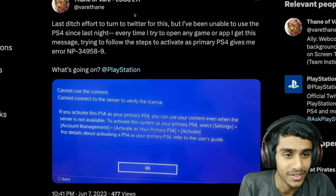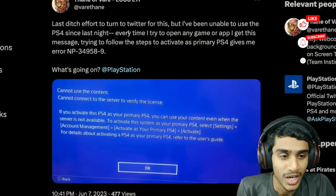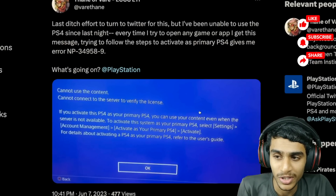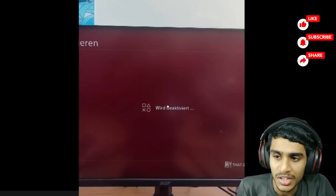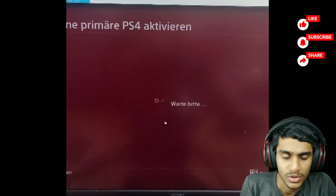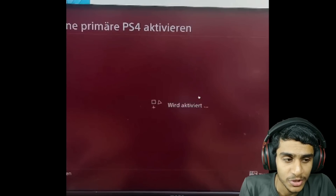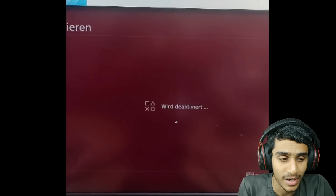If you got this exact error, don't worry — I have the exact fix for this issue. So without further ado, let me show you how you can fix this one. When you try to activate your PS4 as a primary PS4, all it gives you is this NP34958-9 error. Today in this video I'll be showing you how to activate your PS4 as a primary PS4 and how you can solve this error.